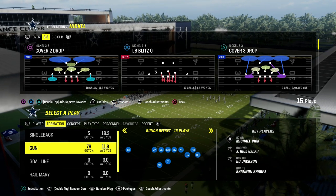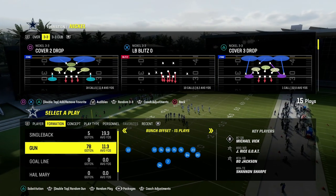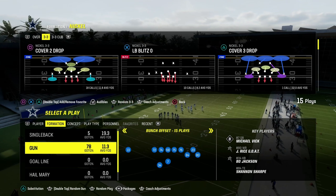This defense is going to come out of the 46 defensive playbook. We're going to be in the nickel 3-3 formation, and I'm going to get to some coaching adjustments that we're going to need to make sure are set in just a second.